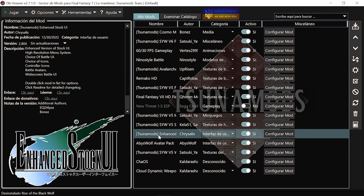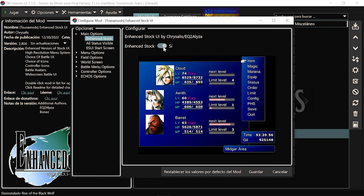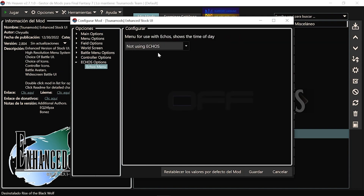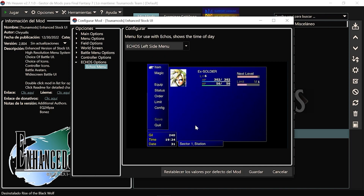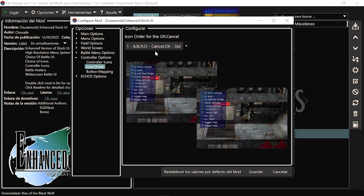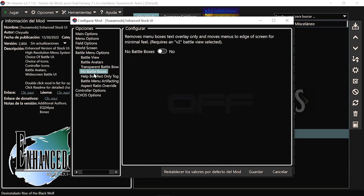Esto cambia la interfaz de usuario y también es muy a gusto del consumidor. Por ejemplo, tenéis la opción de los ecomenús: puedes tenerlo como siempre, cambia un poquito, pero luego podéis ponerlo como los antiguos que estaba el menú al lado izquierdo. También tenéis los controles: si jugáis con mando de Xbox, podéis cambiar por ejemplo que el botón de aceptar sea la X en vez del círculo. Igual con los menús de batalla: todo esto son mejoras estéticas o cambios estéticos al juego, muy a gusto del consumidor.